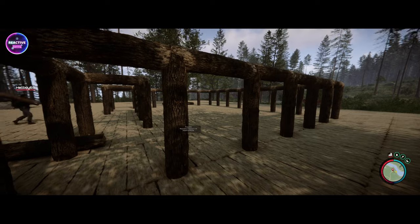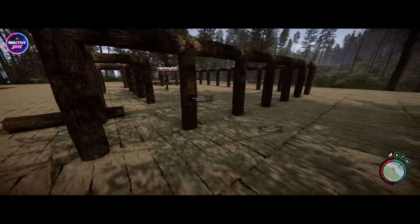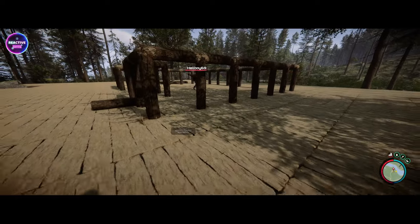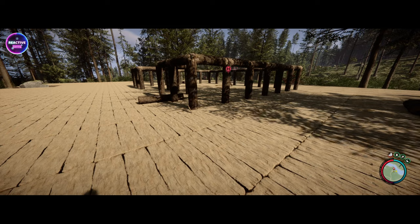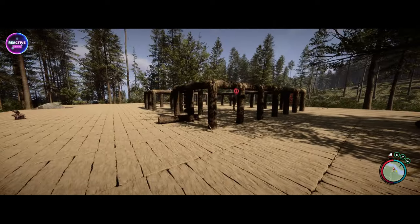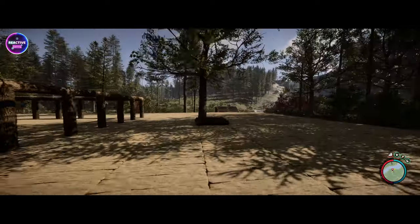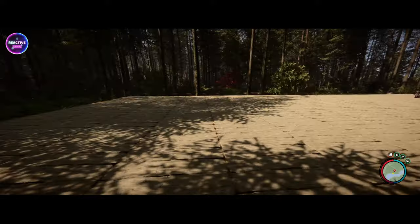We've got a couple of scenarios here. We're going to be doing a house — it's six by seven, which is a larger house than normal. Everyone should know a five by five house will not require any structure debug, but anything larger will. We've got a couple of scenarios: we've got the house, we're going to do a bridge, and if we get time, we might do an outdoor patio area.